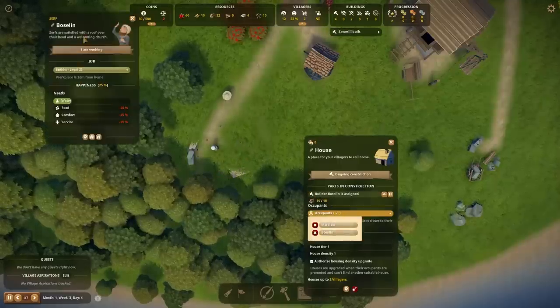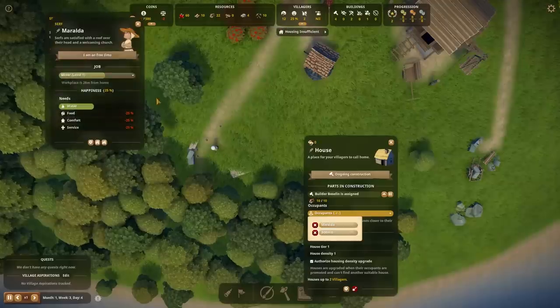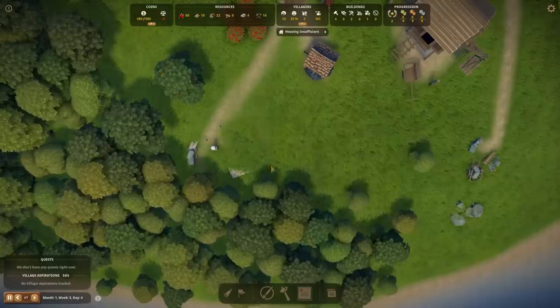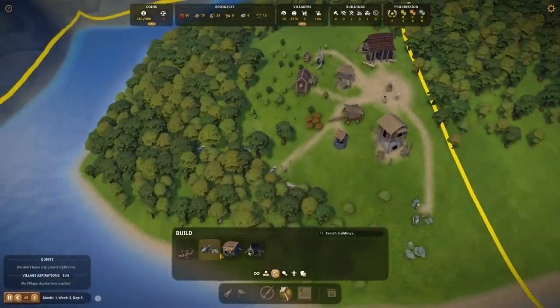Is this like a couple or something? Serfs are satisfied. I don't even know if pregnancy or marriage works in this game, but I'm assuming that this is a couple because it's husband and wife. I'm not sure if that's a mechanic that's planned or if it exists. To be fair, there are wide gaping gaps in my knowledge.